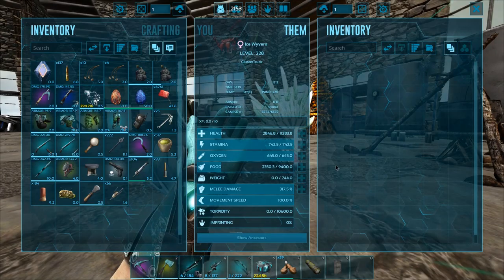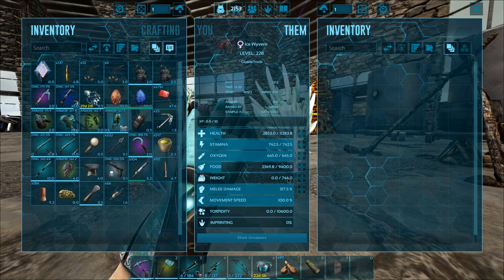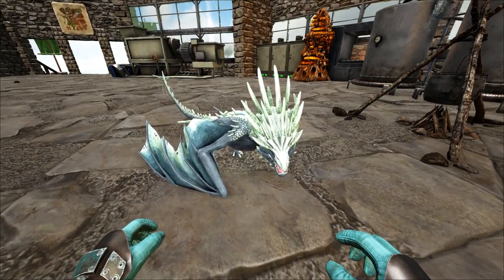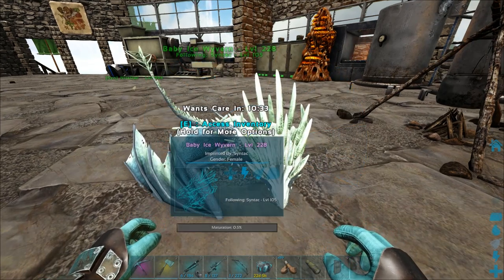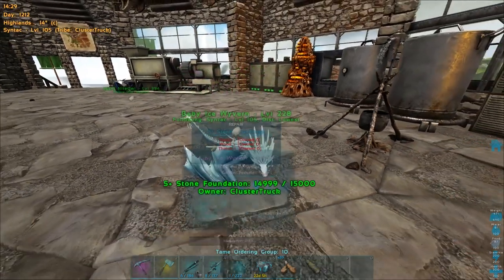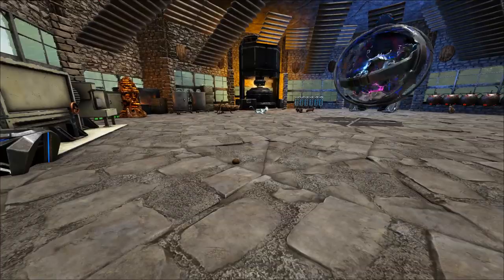Let me check out your stats. Your health is slightly lower than the poison one, so is your stamina. Your weight is a lot higher from what I remember, and your melee is okay — not amazing, but still pretty good. Definitely a good wyvern. You're also female — I believe the first one was female as well. This thing looks awesome. I love the green, I really do. I remember we had an ice wyvern that was green and blue with bright colors.